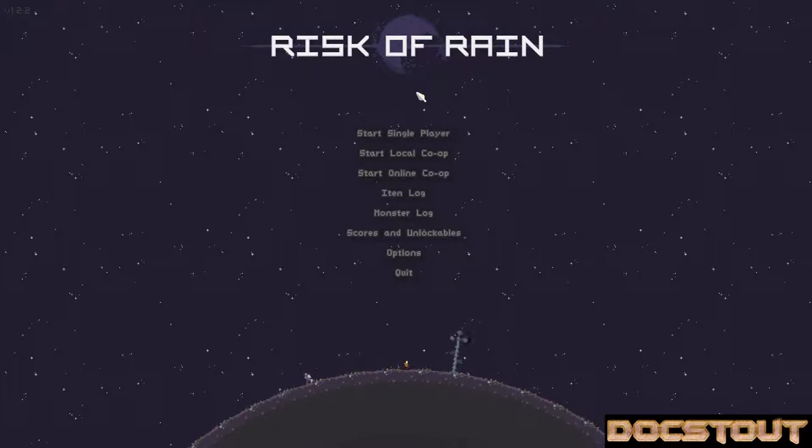What characterizes a roguelike or a roguelite for me is some sort of procedural or random generation, permanent death, and may or may not include the ability to increase your character across multiple playthroughs, or in some way unlock some sort of progress. Risk of Rain, which was available in the recent Humble Bundle, is a platform shooter where the longer you play, the harder it gets. Let's just jump in-game and see.